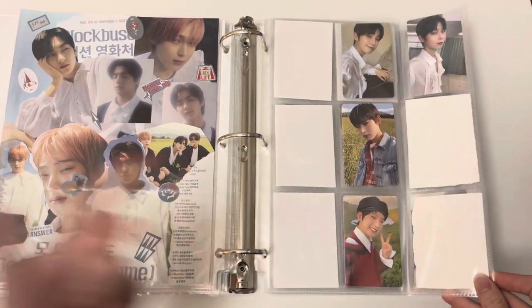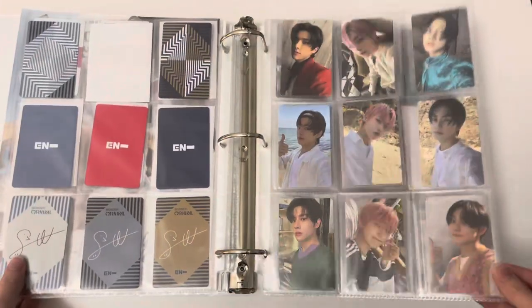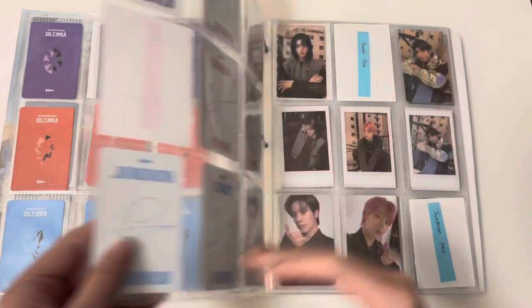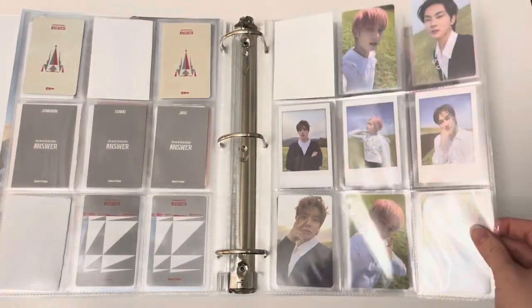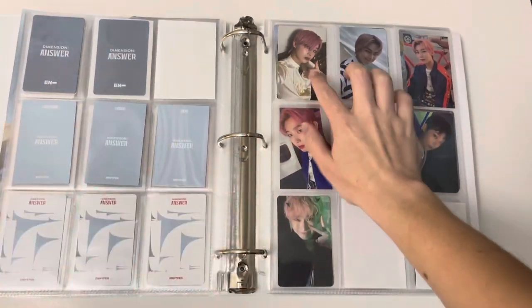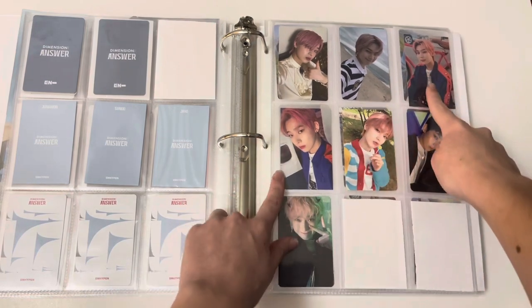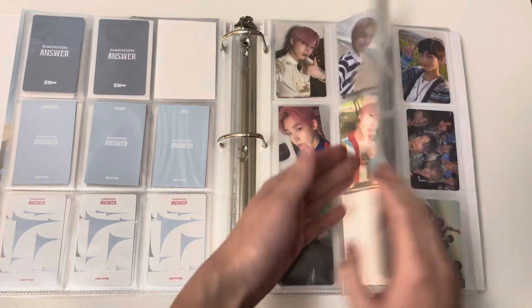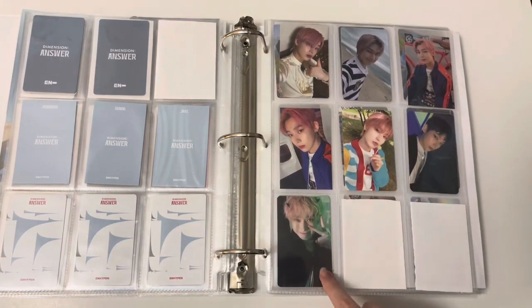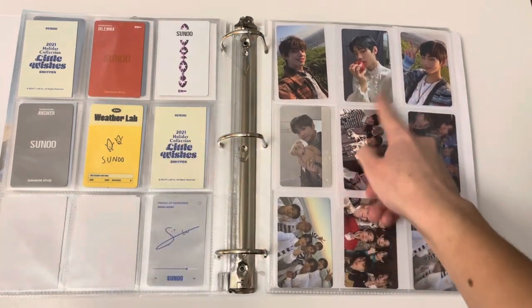Next up we have ENHYPEN. I collect Sunoo. I used to collect my top three but now I'm just doing that for the Dimension era. I just need two more cards for Day One, the cursed Sunoo doll one for Carnival. The selfie page is complete. For Dilemma I just need this Jungwon for the hollows. Here is Dimension Answer - I decided to collect the Target POBs and the Reverse Japan pre-order since there are only four album cards, so just missing three cards for that era. There's also a non-album section with the Dilemma Weverse Global, Little Wishes cardigan and shirt, 2022 Season's Greetings, Weverse Global from Answer, and the Pieces of Memories DVD.